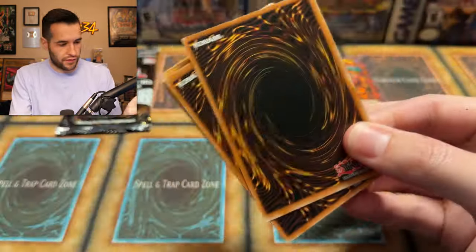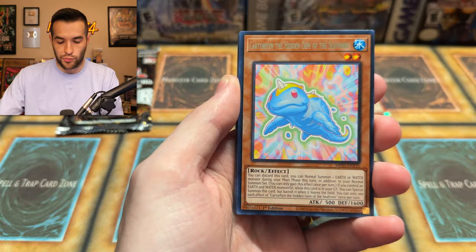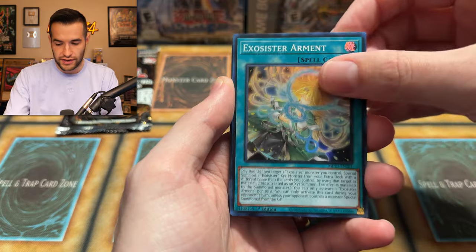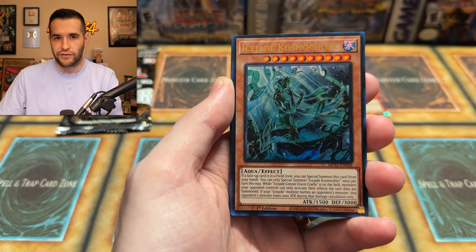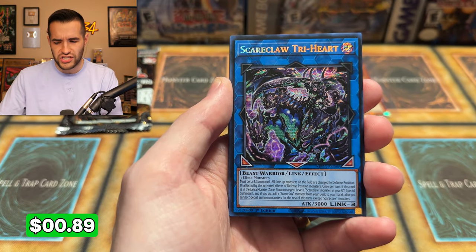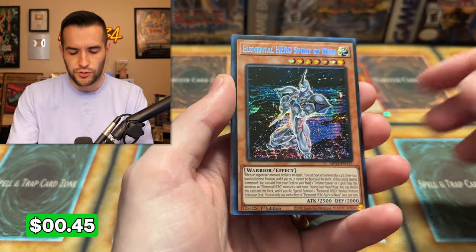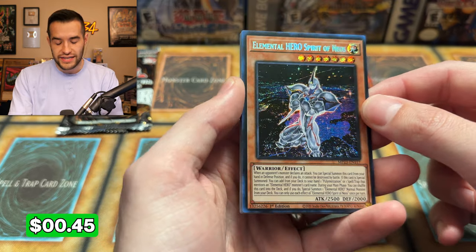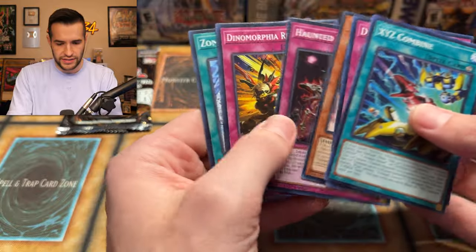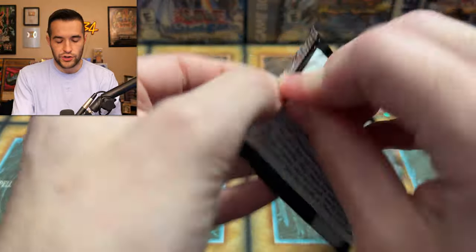I won't go too crazy on how I feel about the 25th anniversary promos being reprints of Starlights, but I am a fan of the promos being back — it's a huge plus to tins, it just adds a lot of value. Exorcist Armament, Ice Shade, Runic Destruction, Scareclaw Dryer — a lot of Scareclaws, which might be the reason this isn't super valuable. And then Spirit of Neos — this was formerly a super rare, so that's a nice upgrade in terms of rarity. I'm sure all the hero people are happy about that. Infernal Queen Salmon. Last pack of this first tin — so far they've looked pretty good, and we've got an Exodia.